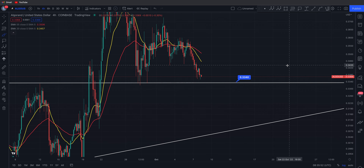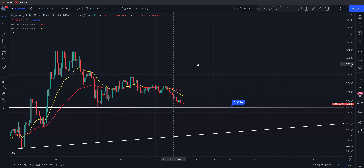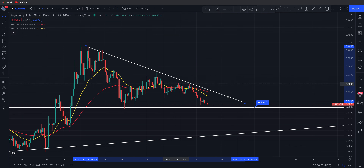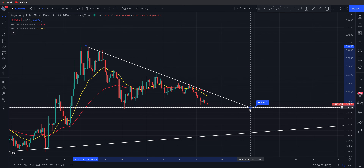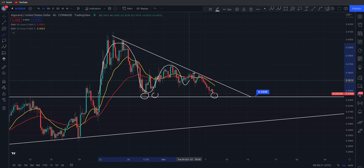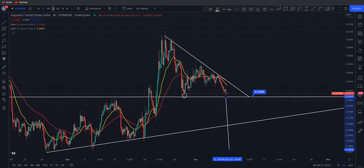On the four-hour time frame we've got a descending level of resistance above us — Algo is actually trying to break out of that. You've got a horizontal level of support back down at 33, so potentially you're in some sort of descending triangle with lower highs adhering to a horizontal level of support. If you do lose this descending triangle on the four-hour, you will have a technical target measured from the height of the pattern.